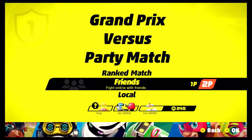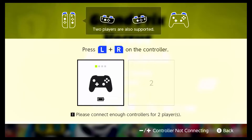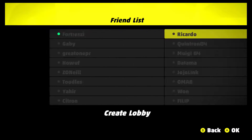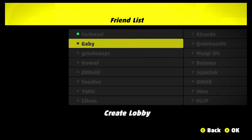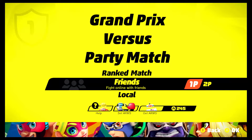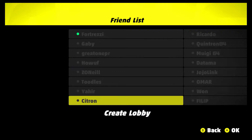Then we have Friends mode — basically if you want to fight online with friends. So you can see here this is my list of friends. If they are online or playing, it would have that green dot beside their name. If they are joinable, it would say so — there'll be an icon on the right side of the name that says joinable, so you can actually join your friends. You can also create a private lobby for you and your friends.